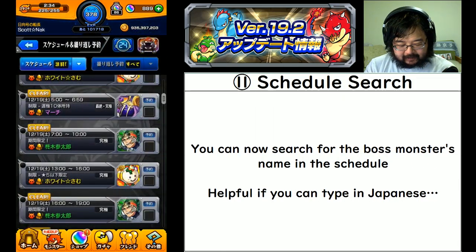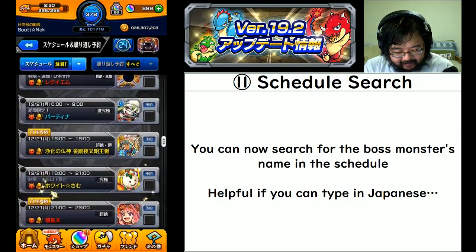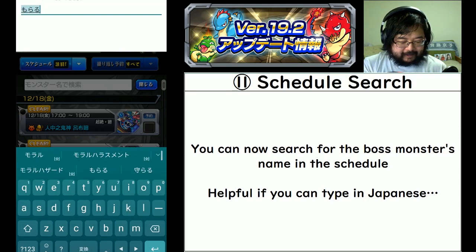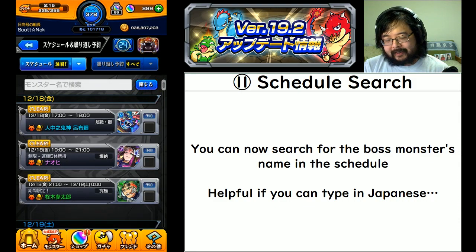Number eleven: the schedule now has a search function. Before you just had to scroll through to find if someone was going to be available. Now you can actually search for it - of course this does require you to be able to type in Japanese, but if you can, it's very helpful. For example, you can see Moral is coming up.